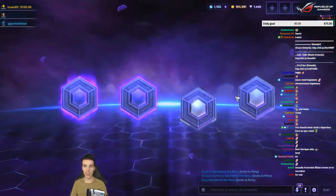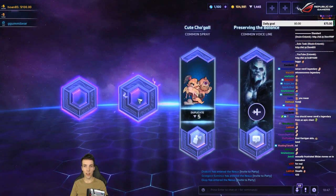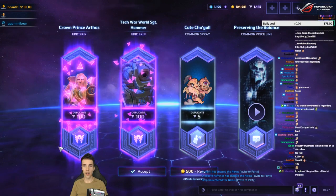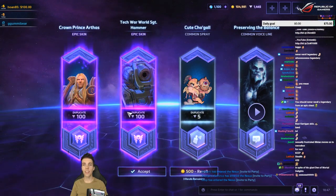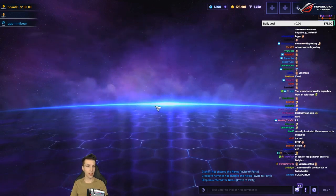That's two legendaries — oh nice, two epics! 'The balance will be preserved.' Crown Prince Arthas and Tech War World Sergeant Hammer — yeah, I already have that one but I'm gonna keep it because it's good shards.